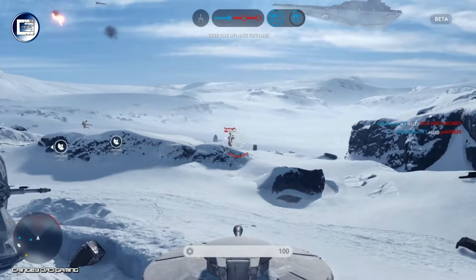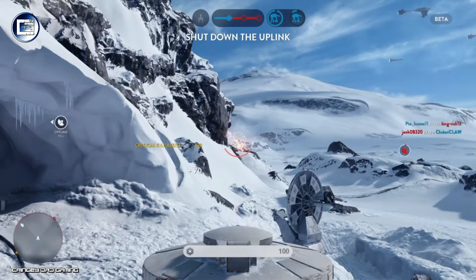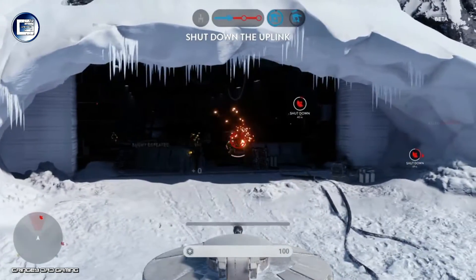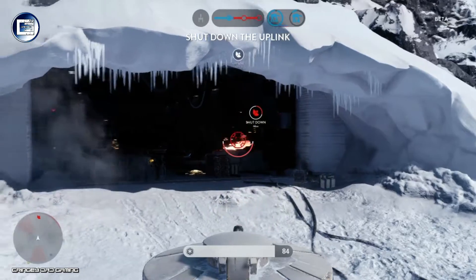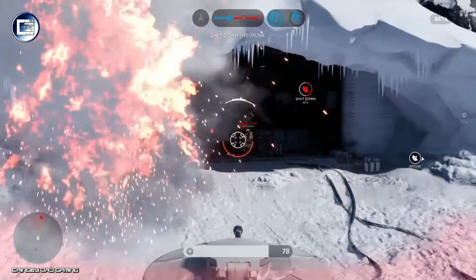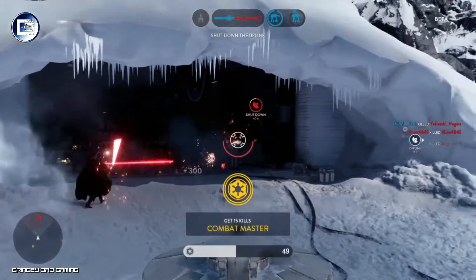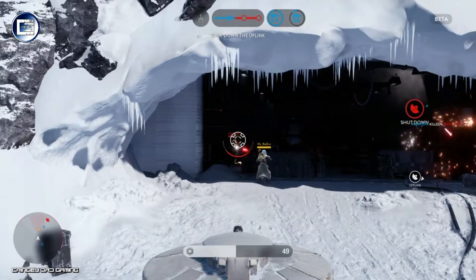Here's one of the laser turrets I was talking about — these can be a bit of a pain and usually require teamwork or rockets to take down, or a couple of grenades. They overheat, which is notable since there's no traditional reloading in this game as the weapons are energy-based. Some overheat really quickly and you have to wait — you can tap the square button but it takes a while. You can see Vader in the corner deflecting lasers back with his lightsaber, which is pretty cool. Luke Skywalker can do something similar.